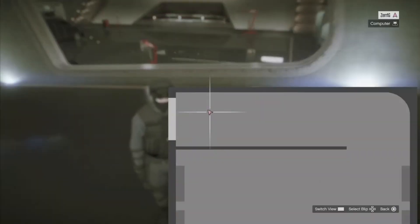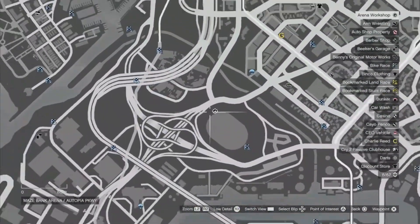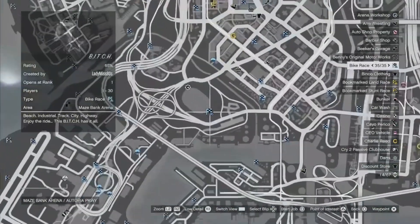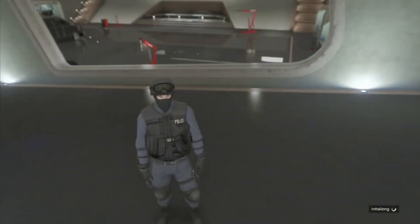Now open up your pause menu and full screen the map, and we're going to find the job that's closest to the arena workshop. Just select any one of these blue jobs that are close to the arena workshop, click square to start them, and then just start the job.